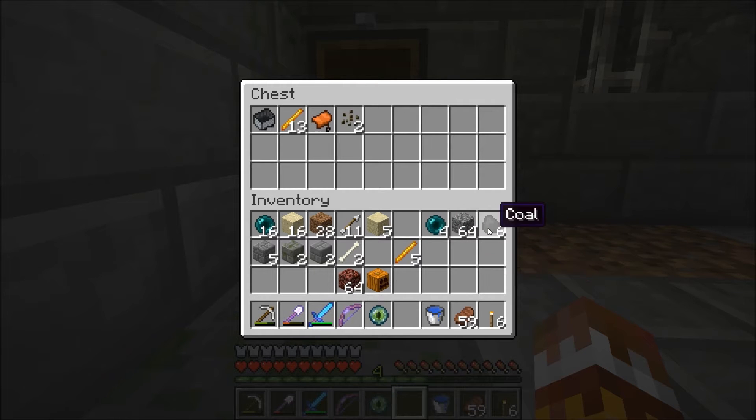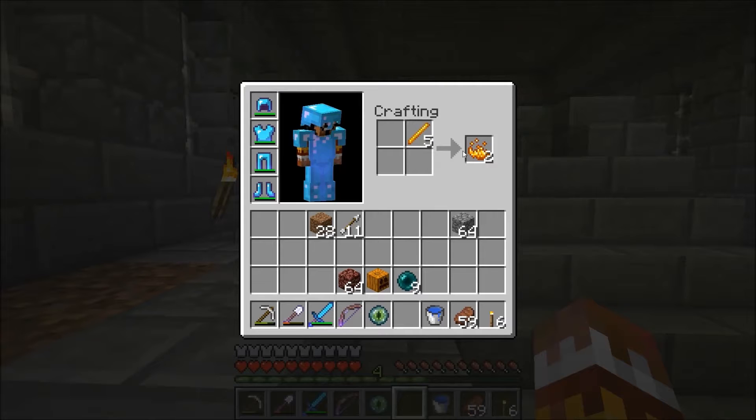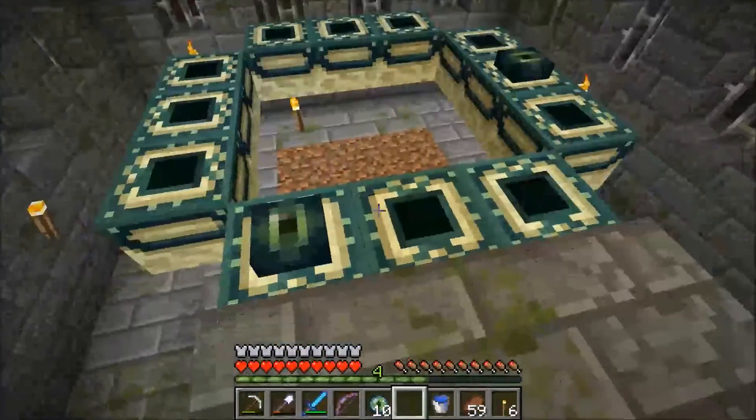We just got this chest so let's put that to use. Five of those and we can put those away. We don't need that, we don't need that, we don't need those - actually we do need that. We need some arrows, make sure we have arrows, and the rest of that should be fine. Let's go to the End.